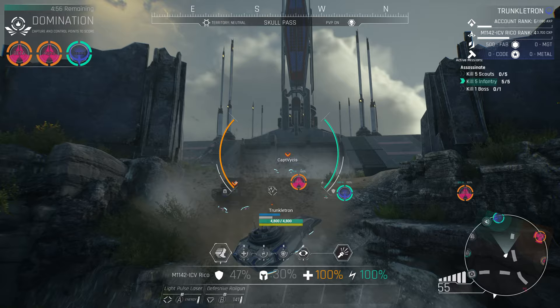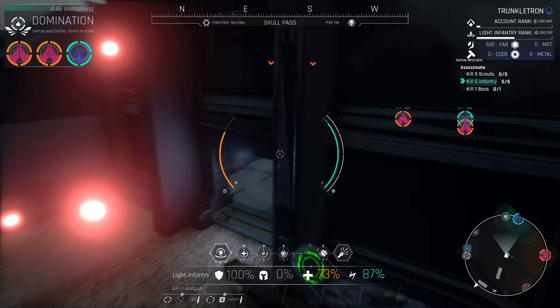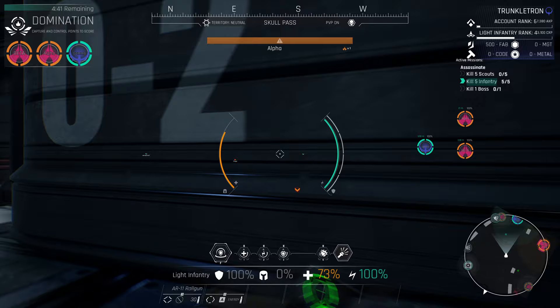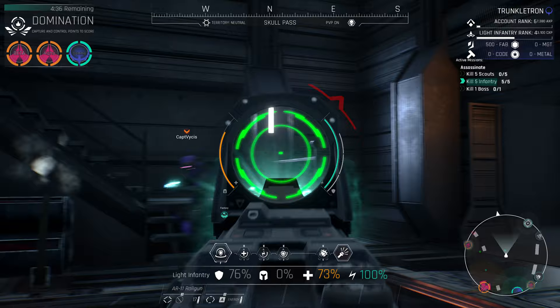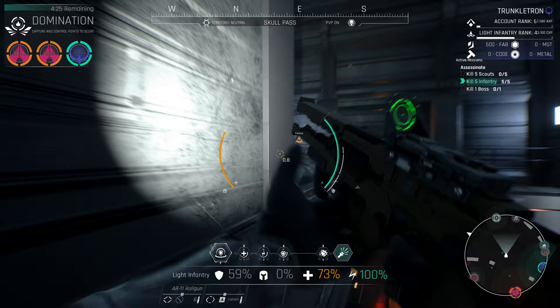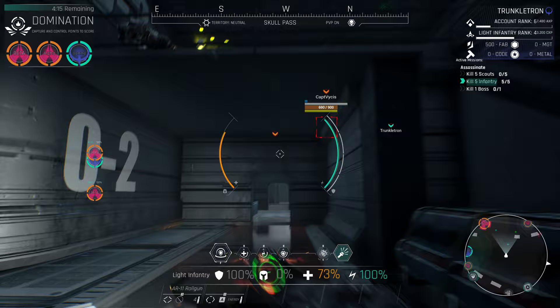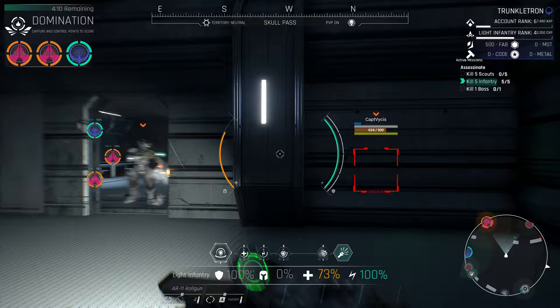It looks like we're getting attacked by AI turrets — not too concerned about that. What I am concerned about is Captain, who is inside critical point alpha. We're going to try to take him out and take control of this critical point. It looks like some AIs have discovered him too. Let's throw a grenade by pressing G to finish the job.